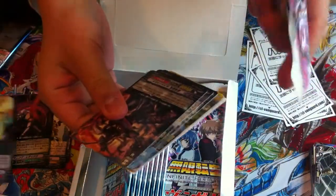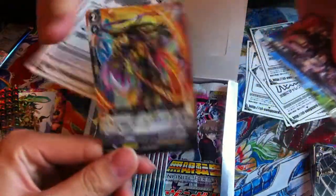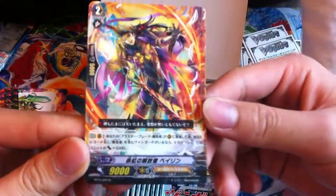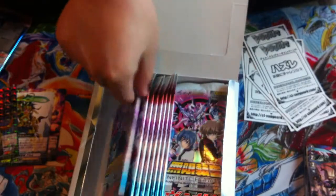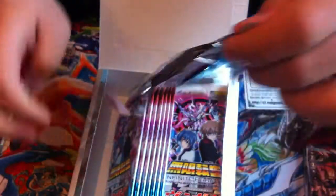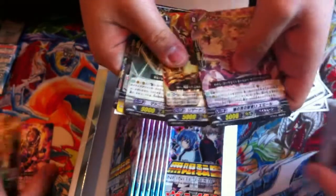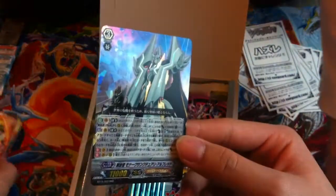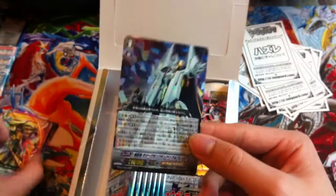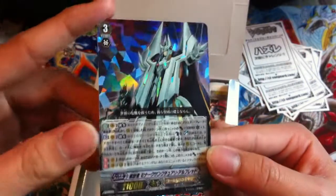Doing pretty good so far, good foils. This is for Gold Paladin. Guys, if you enjoy these Vanguard videos just give this video a thumbs up so we know that you like them. Whoa — Alfred! Century Monarch Alfred, yeah I think that's the name. It's a very awesome pull. I need like two or three more of these. This is our first triple R for this box — very nice!